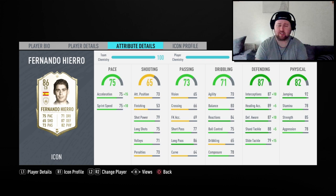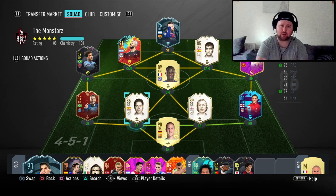His stamina is 78 but it doesn't matter for a center back. He's got really good balance and agility, combined with solid reactions and ball control. His dribbling is a bit on the low side but it shouldn't be a problem — I don't really dribble out from the back with my defenders. He looks alright off the bat, and I've paired him with Bobby Moore.